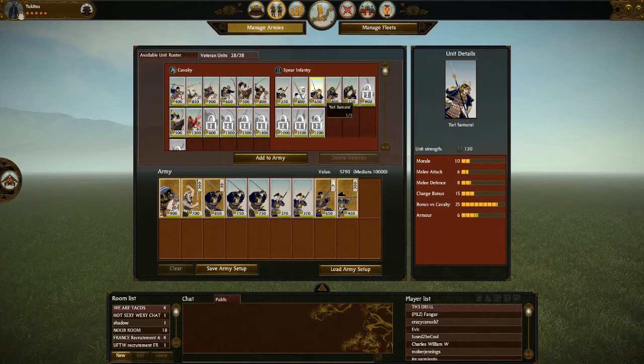You could also take yari samurai. As I've mentioned before, yari samurai are one dimensional — they can only counter cavalry, and only counter cavalry that are forced to engage your army for some reason or another. They're very good at that, but there's no reason that cavalry has to charge them. They can always just hang back.